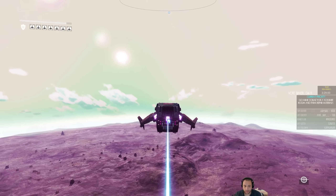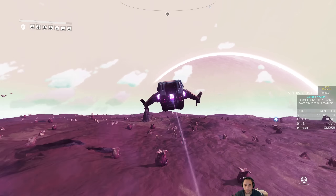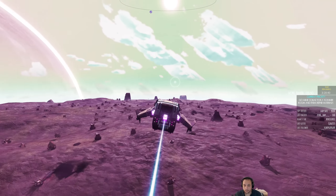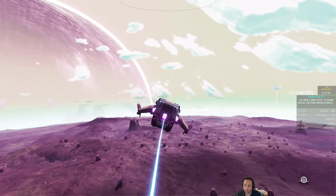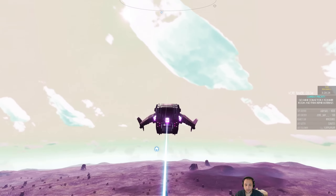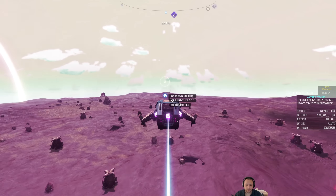Any building that you can enter is going to be a building that's going to help you kill sentinels. Trade center, not so much. I want something like an abandoned manufacturing facility or an observatory — it's one of those you'll know it when you see it, if you can use it for cover.